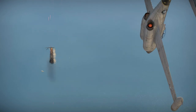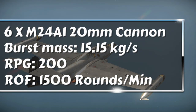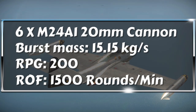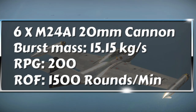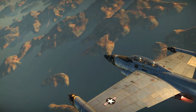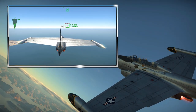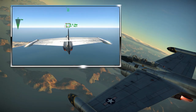The most significant difference between this and the F-89D is the armament: six M24A1 20mm cannons, giving a one-second burst mass of 15.15 kilograms per second - certainly enough to take down any enemy target. With 1,200 rounds of ammunition, you will be able to grab at least a few kills per game with relative ease. You also get access to a tracking radar system which can lock onto any enemy target within a range of two kilometres, although this will not give you a lead indicator.